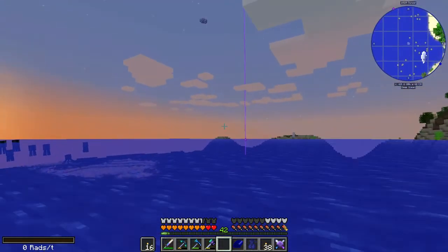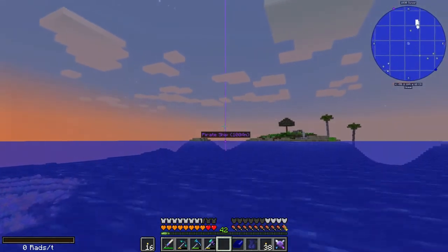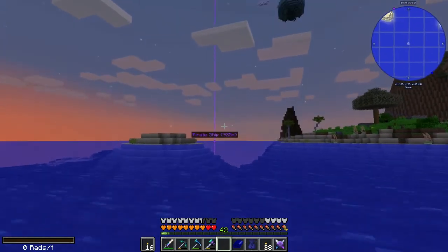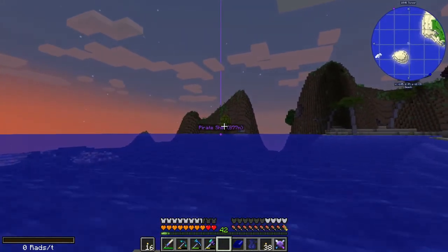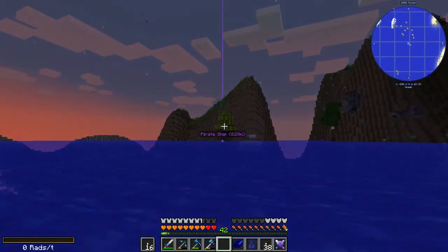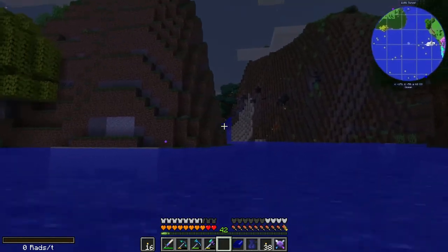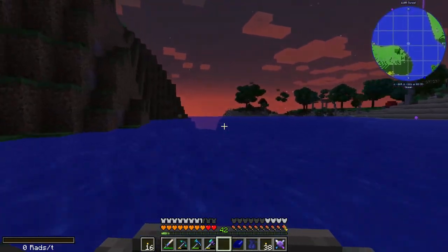It'll get dark while we're out, but that's okay — we'll land, sleep, and then actually go take out the pirate ship. Sound like a plan? I hope so, because that's what we're going to do. As I'm watching the land on either side come up, makes me wonder which way I should go. I think this is the way we went last time. Didn't we kill an enderman over here somewhere? Pretty sure we did.